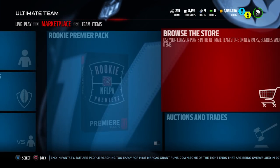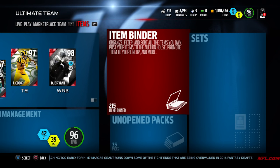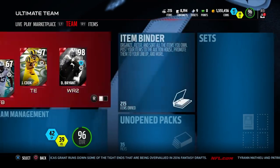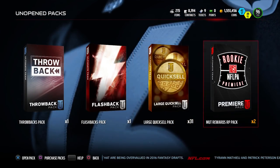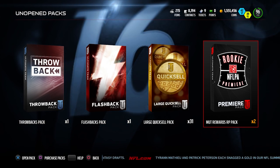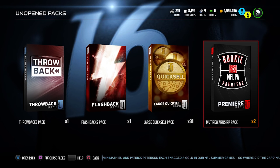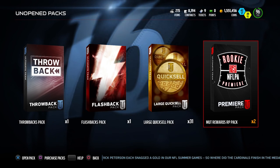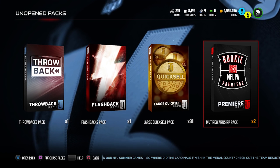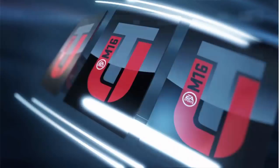I actually have two of these rookie premier packs, so we can see what they look like. I know I just said hold on to them until Saturday, but let's just see what's in them. If you click on unopened packs — there we go — I've got 35 unopened packs; don't pay attention to those, they're not getting opened anytime soon. But we have two MUT Rewards rookie premier packs. If you're in the legendary tier in MUT Rewards — I put out a video yesterday recommending everybody signs up — you did get two free packs today. So sign in and make sure you get those today, even if you've quit MUT and aren't playing anymore. It's worth it to just go on and claim them.